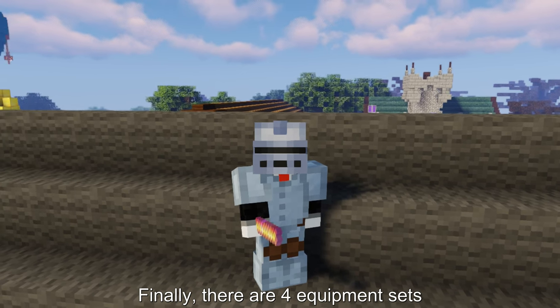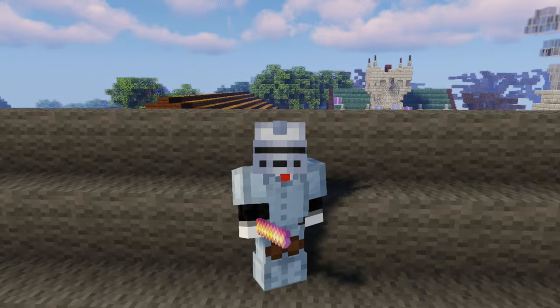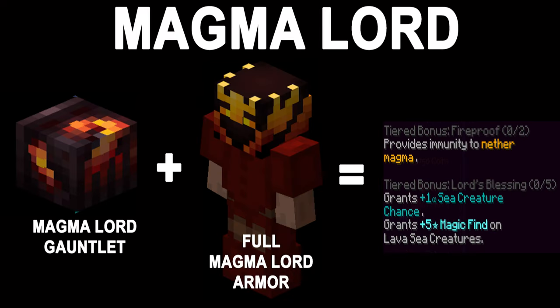There are four equipment sets: the Molten Set, the Vanquished Set, the Thunder Set, and the Magma Lord Set.